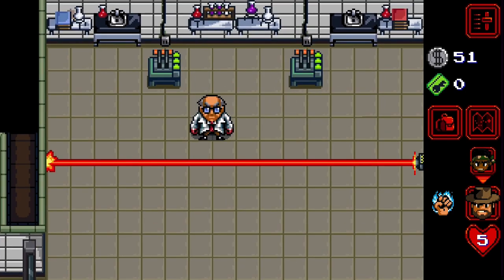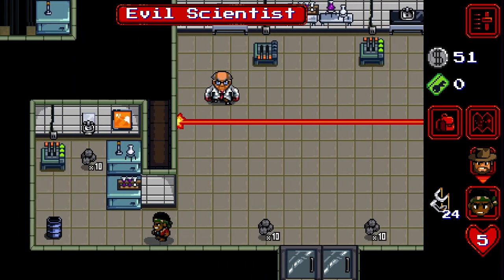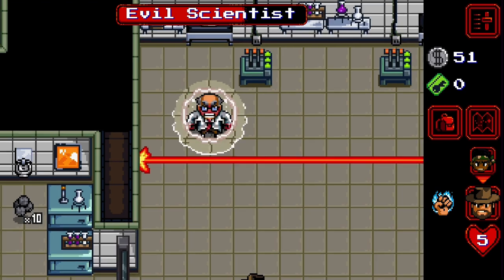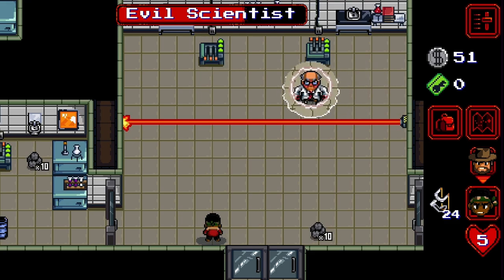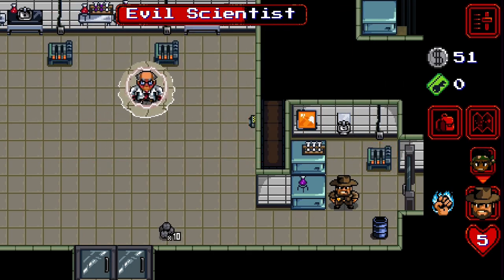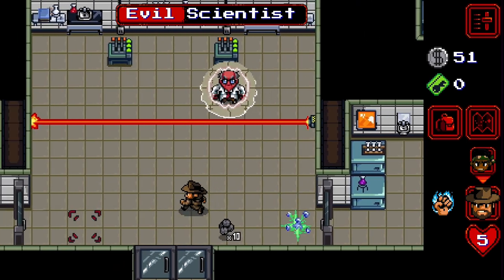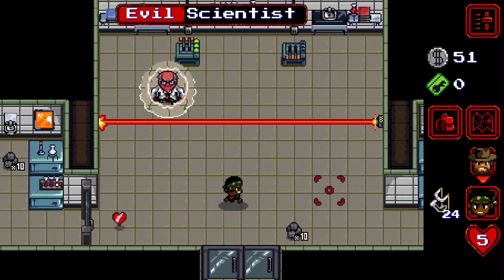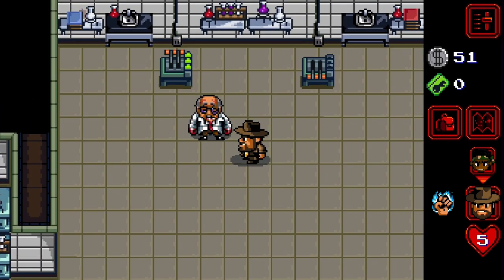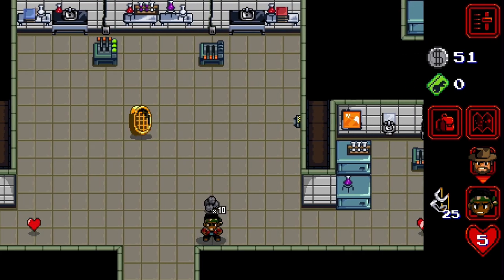What is the evil scientist? What am I supposed to do? He's on potions! Oh, he's on potions - they're getting them. I've got him! That was a good job.